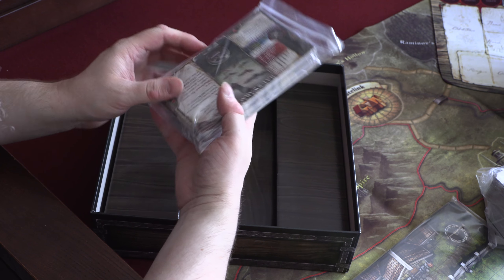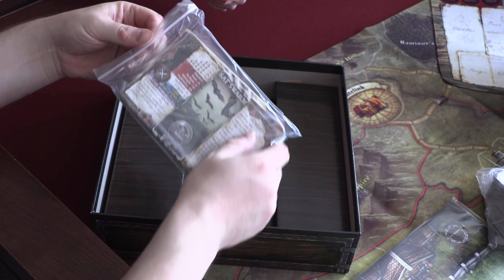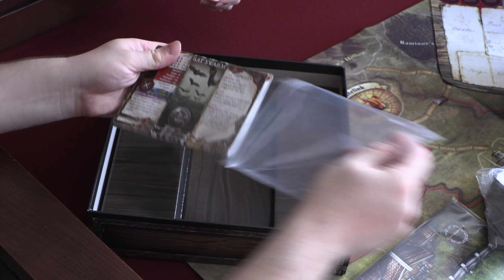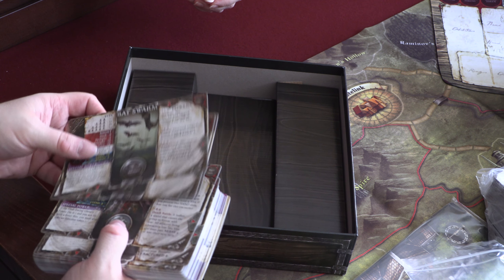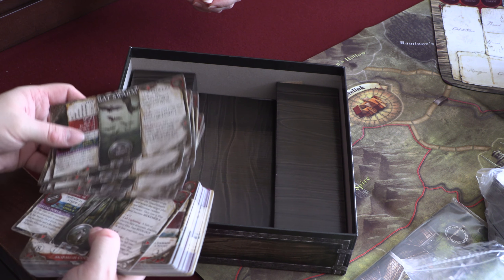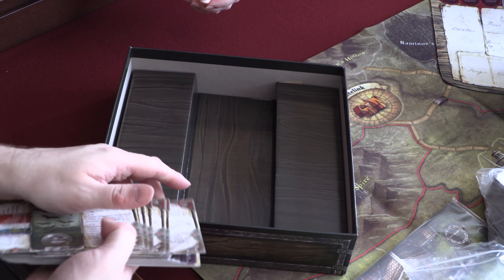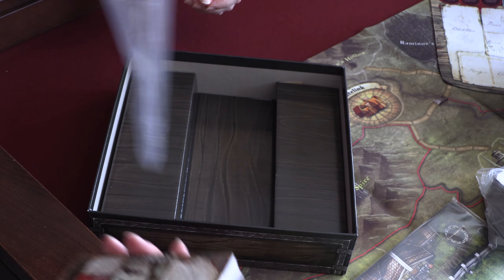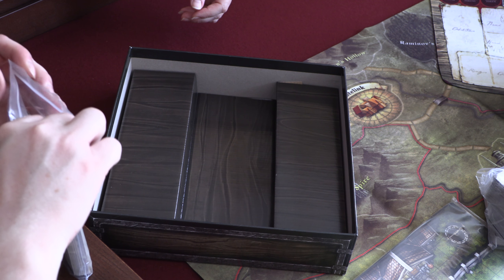And then the enemies — let's have a quick look. Batswarm, Dark Oak, Flesh-Eating Gore, Gargoyle, Highwayman, Angry Mob, Mad Druid, Noon Priest, Night Stalker. I can't wait to get into playing this. We need to start playing this so that we've played it enough times by the time Village Attacks gets here.